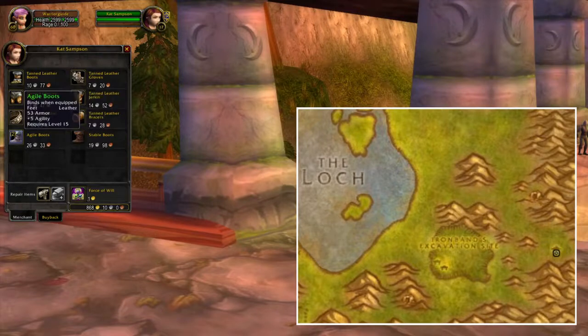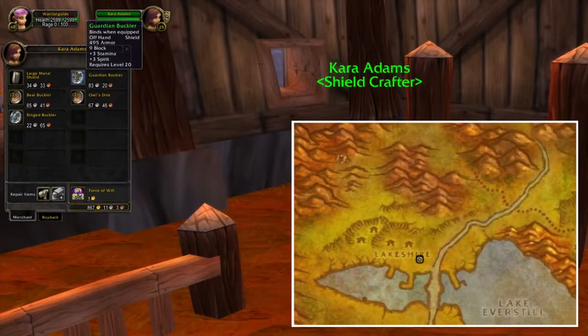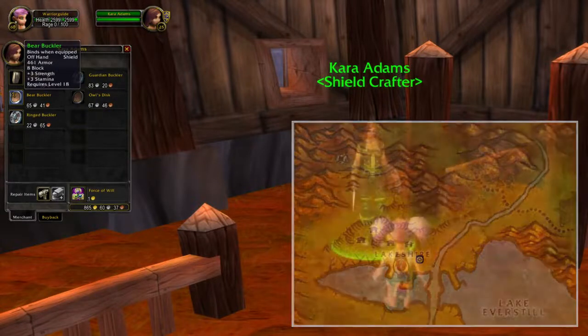Up here you will find a vendor which sells two different pairs of boots. As you get closer to level 20, you can also buy four different kinds of shields in Lakeshire. Some of these are fairly decent for tanking, and there's also a shield if you plan to heal as a paladin.